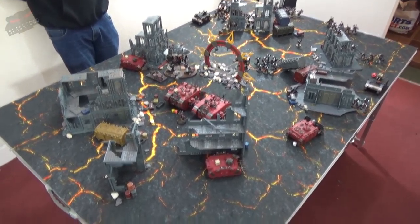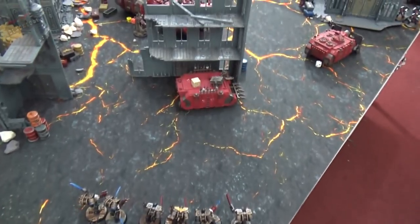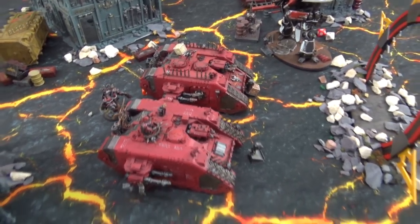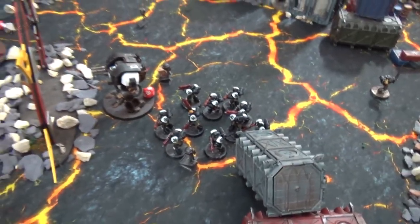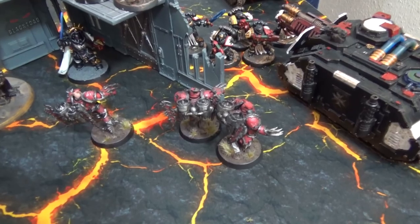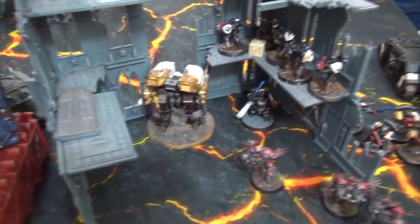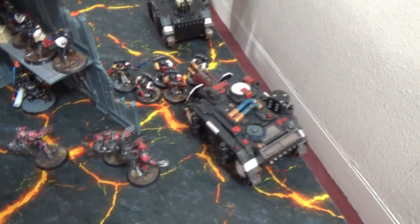Templars turn two movement: the Vanguard veteran squad and chaplain deploy at the rear ready to strike at the enemy back lines. The Knight crashes forward toward the Land Raiders despite the lascannon threat. The Leviathan heads toward the portal to block relic placement, with the Intercessors backing it up. The Sternguard with grav weapons target the terminators while the plasma Sternguard deal with the warp talons. The Laser Destroyer moves out of combat but can't shoot this turn.